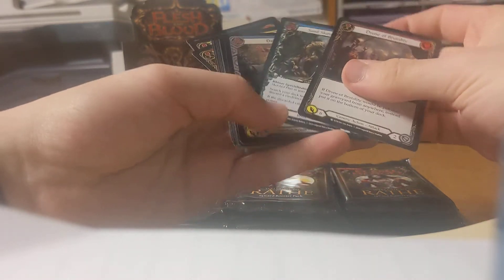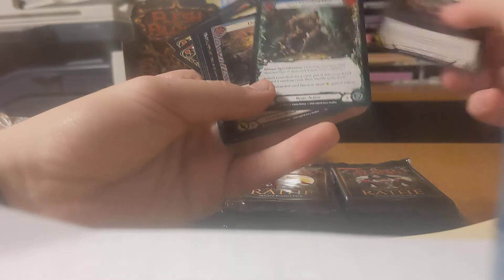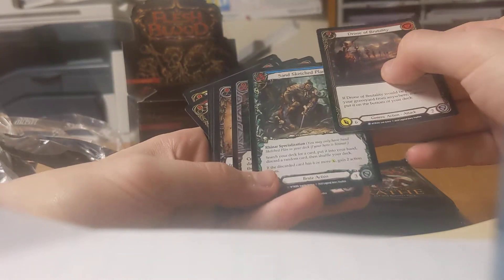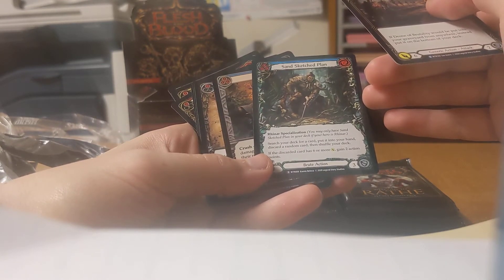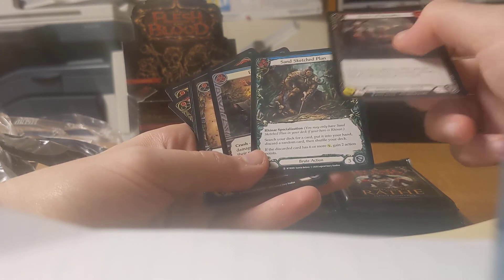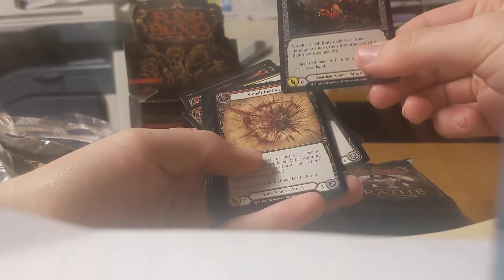Let's see. Drone of Brutality — that's still a banned card. Another Super Rare. Sand Sketched Plan — Reiner specialization. You may only have this if you have Reiner. Search your deck for a card, put it into your hand, discard a random card, then shuffle your deck. If the discarded card has six or more attack, gain two action points. Jeez, that's interesting. Another foil Debilitate. I'm surprised we haven't got a foil rare yet.